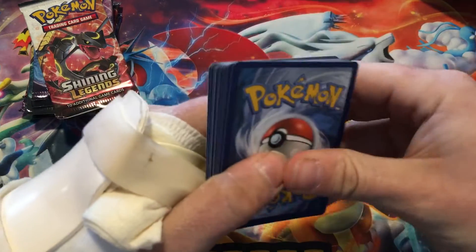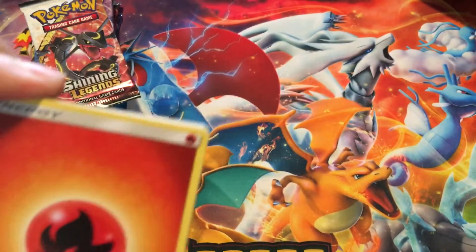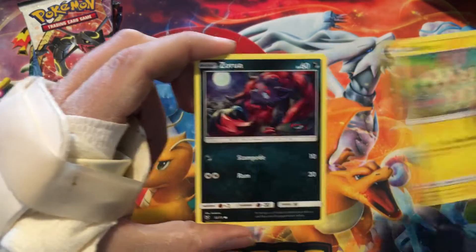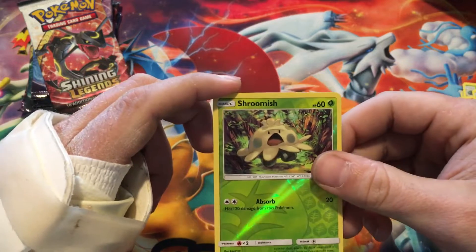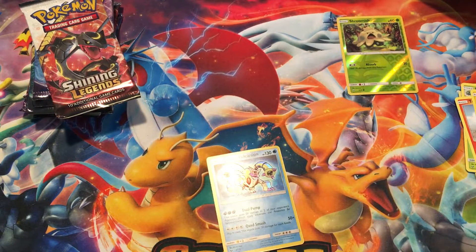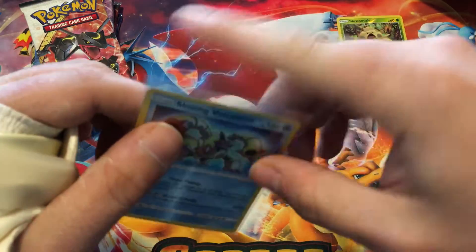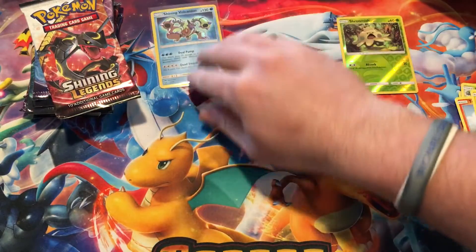In comparison to Dragon Majesty, with this set you're guaranteed a Holo or greater. So hopefully we can get something good. We got Pokemon Catcher, Plusle, Zubat, Ivysaur, Torkoal, Minun, a Reverse Shroomish, and the Rare — yes! First pull! We got a Shining Volcanion! I'm going to sleeve this guy up. First pack, and I needed that one too. I love these cards, they're just absolutely gorgeous.